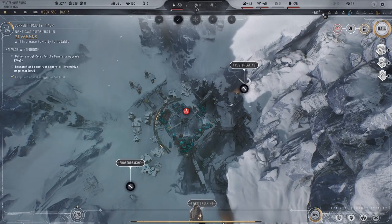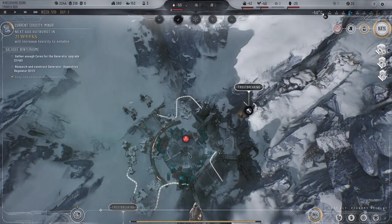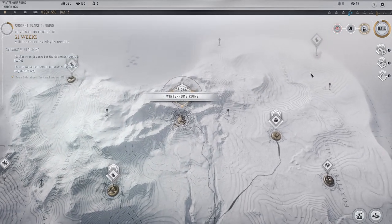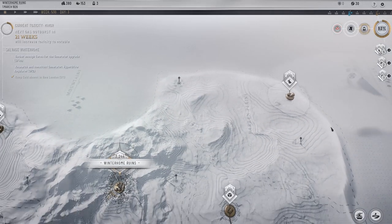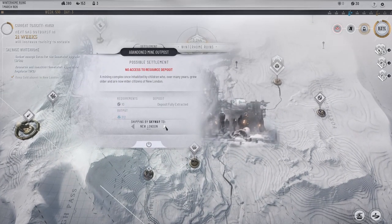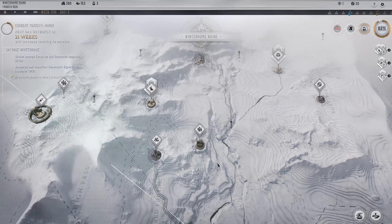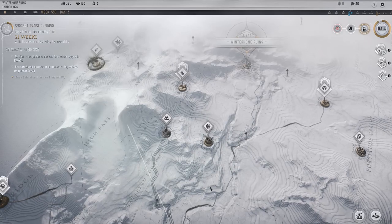So we need to send some stuff here. Coming out here — there were some things here. Send that to Winter Home. No access — wait, what? Oh, that's been fully extracted, that is why. Okay, that's a possible settlement.